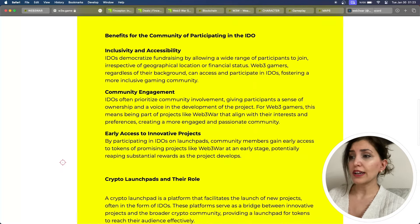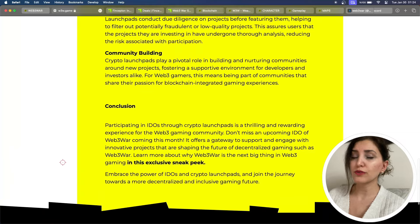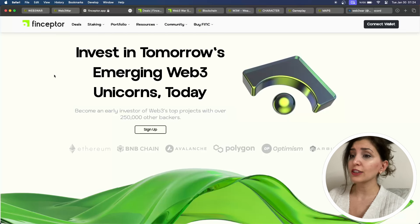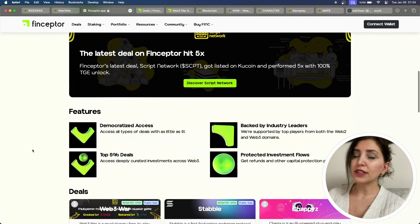Whether engaging through platforms like Finceptor or other crypto launchpads, the IDO is designed to foster a sense of collective ownership and garner early support for the project. Finceptor is a decentralized finance liquidity protocol that incorporates a launchpad plugin. Unlike conventional models that can be expensive and temporary, Finceptor's suite of liquidity products ensures better liquidity management for projects. By offering liquidity walls, bonds, and a launchpad, Finceptor enables projects to bootstrap and grow their liquidity efficiently.